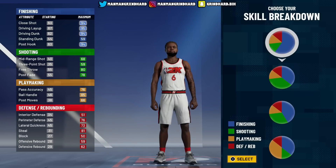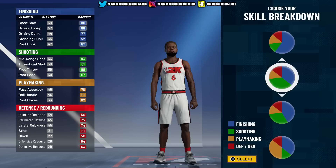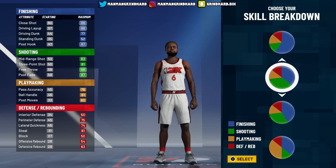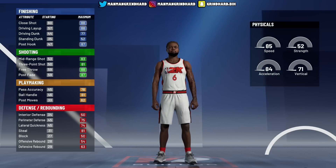I knew I needed 15 finishing badges, at least 11 shooting badges - we don't need quick draw this year - 18 playmaking badges at gold, and 6 defensive badges. That's just the bare minimum. As long as I got enough stats in each category I knew my build would be straight, so I went ahead and started testing this chart.